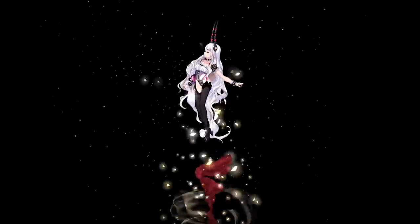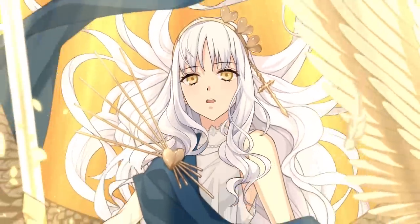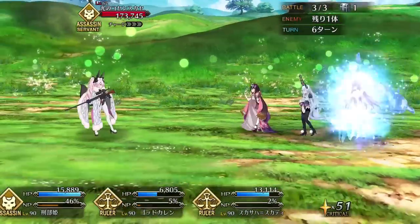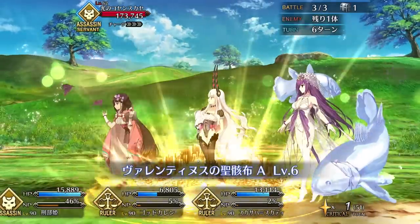To make up for her innately low NP gain rate, Karen's skill set is packed to the brim with NP batteries. Most notably her last skill, Mana Burst Love, which is a 20% buff to all card types for 3 turns, an NP drain, and a 20% NP charge. This is probably Karen's most important skill for both damage and farming, because it provides her with a decent buff to all of her damage — especially when combined with her passive attack buff — and it gives her a nice 20% battery for NP looping. Draining NP charge from an enemy is also an incredibly handy piece of utility for any type of challenge quest, and it isn't even her only NP drain.